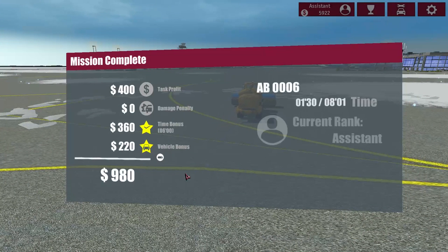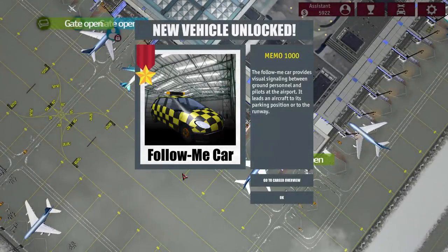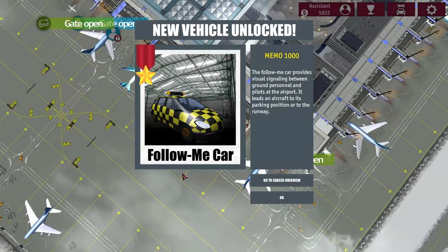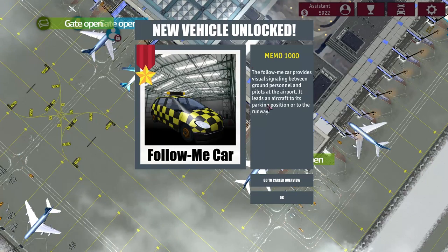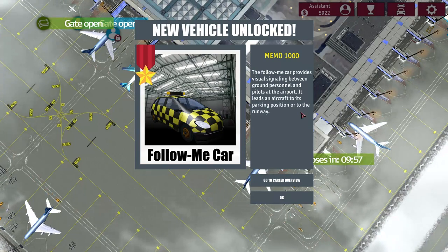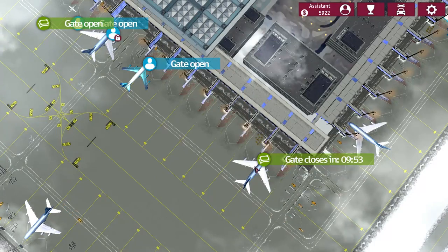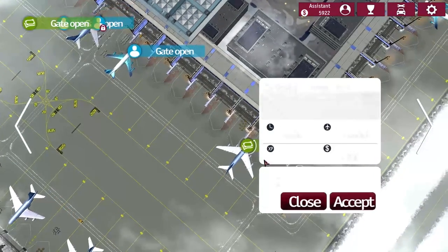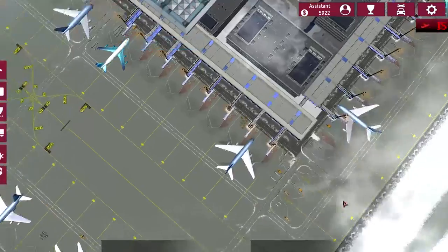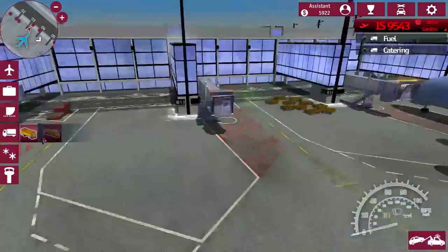Experience for this one — yes we did. That is nice. We're just moving right along here, which is nothing wrong with that. And we do get a new vehicle — the Follow Me Car, which provides visual signaling between ground personnel and pilots at the airport. Let's take care of this gate here — not that we need to really, it's just for cash.